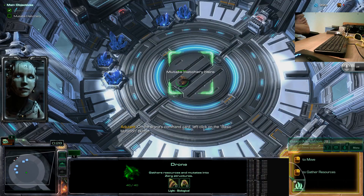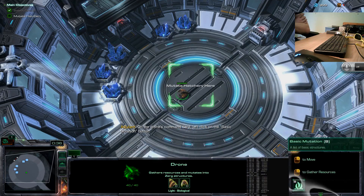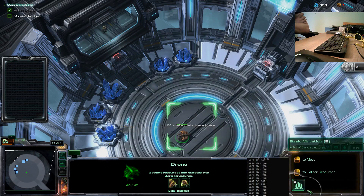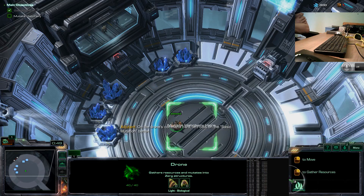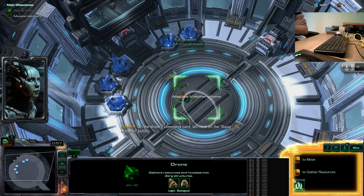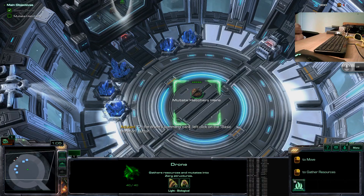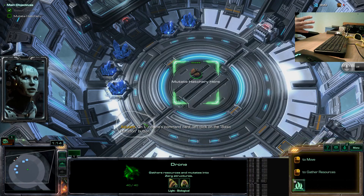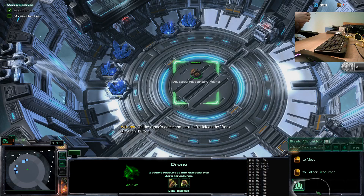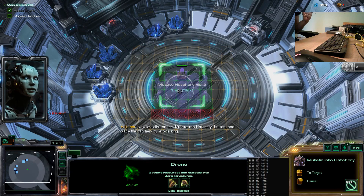On the drone's command card, left click on the basic mutation button. Now left click on the mutate into hatchery button.